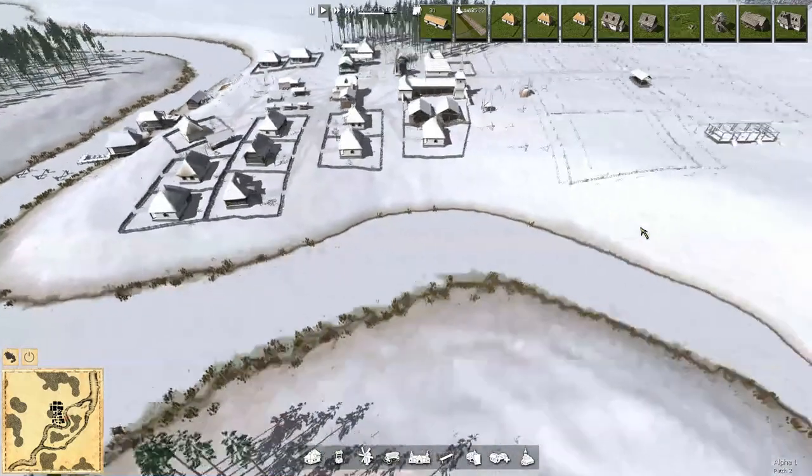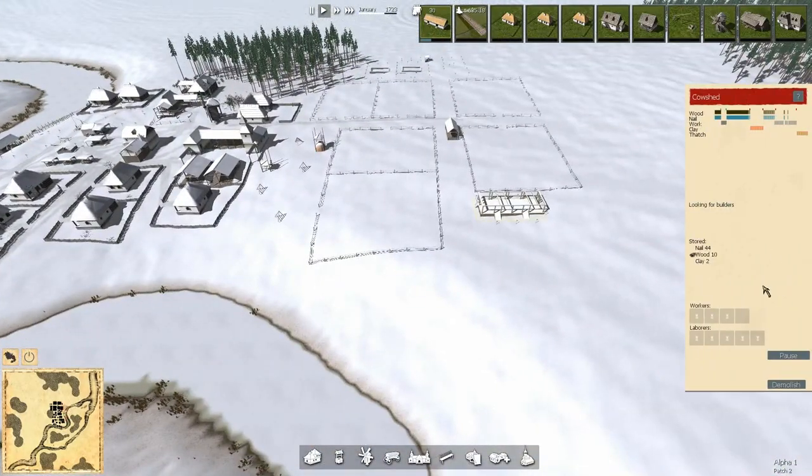So with that — and this is the cow shed that's never going to get built. This has been NobleRambler. I'll catch you guys next time. Thanks for watching. Bye bye.